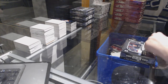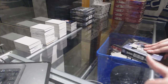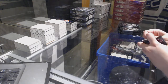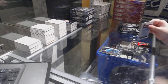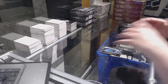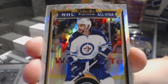On to box three. Retro of Aginla, a Donskoi rookie. We've got a Black Ice numbered to 99 of Ben Bishop. Mike McCarron rookie for the Canadiens and a White Ice numbered to 199 of Dustin Bufflin.